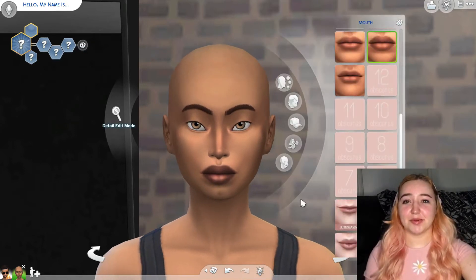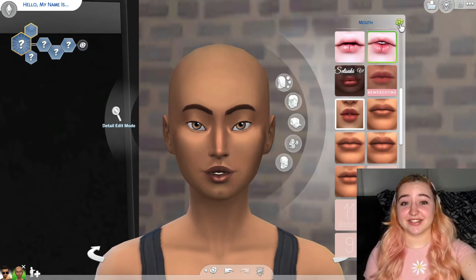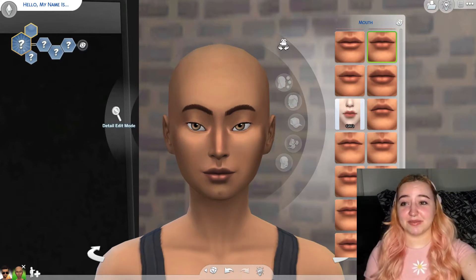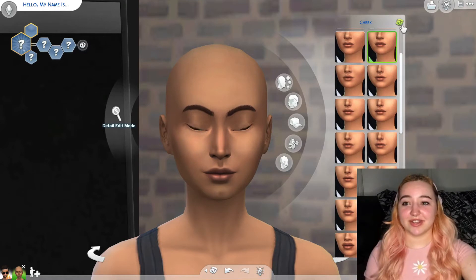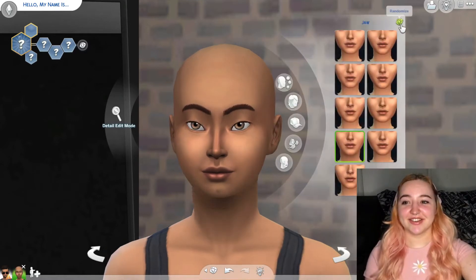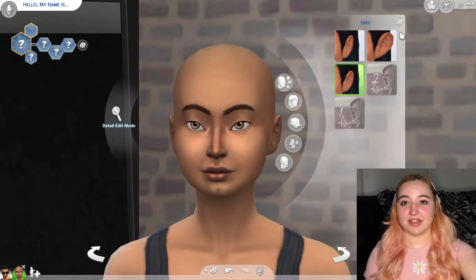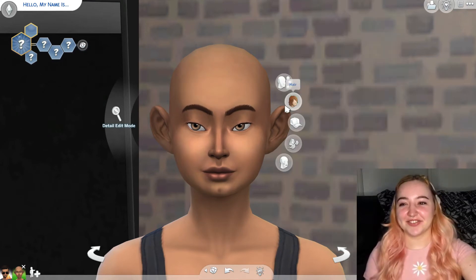For lips, some of these are very weird. One, two, three — okay, she got the normal lips. Now she just looks like an alien, but it's not too weird. Let's do her cheeks: one, two, three — she got chubby cheeks. One, two, three for the chin. Okay, that changed things.